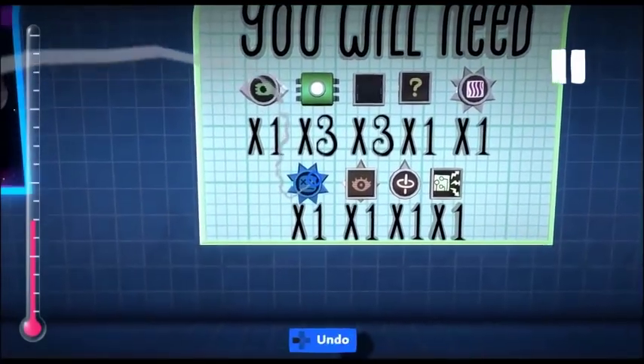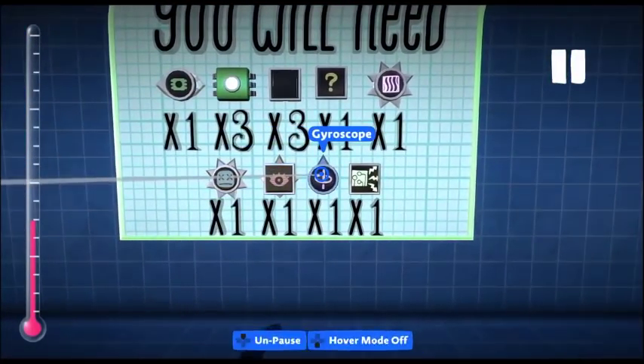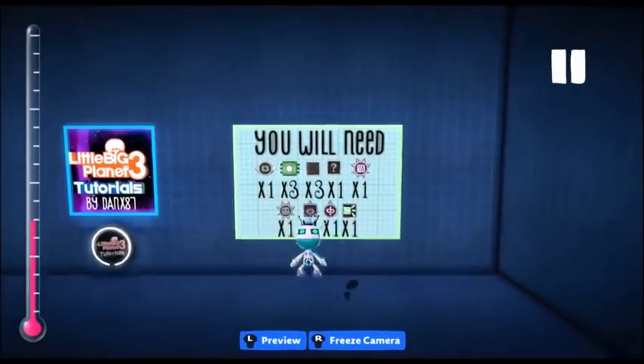So what you're going to need is: one tag sensor, three tags, three timers, one randomizer, one occupancy tweaker, a kill tweaker, a follower, a gyroscope, and a broadcast microchip.